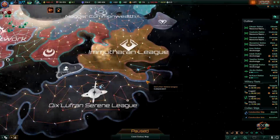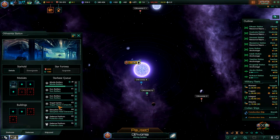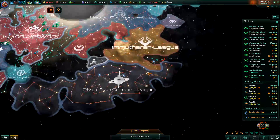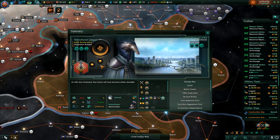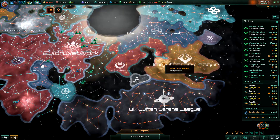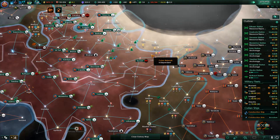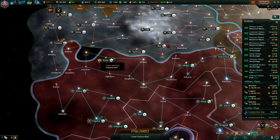We've discovered where the other wormhole leads though, and it's not a very pleasant place indeed. This wormhole leads all the way over here to the — well, we'll see how we can use that to our advantage at a later date. But for now I'm going to focus on defending against the bloody thing.